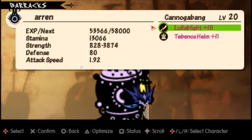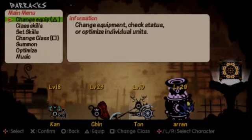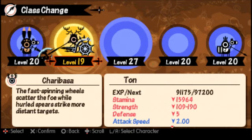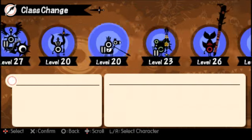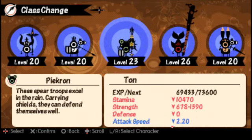This guy with a cannon — we can change my other people too. You basically level them up to a certain level so they can fight better.